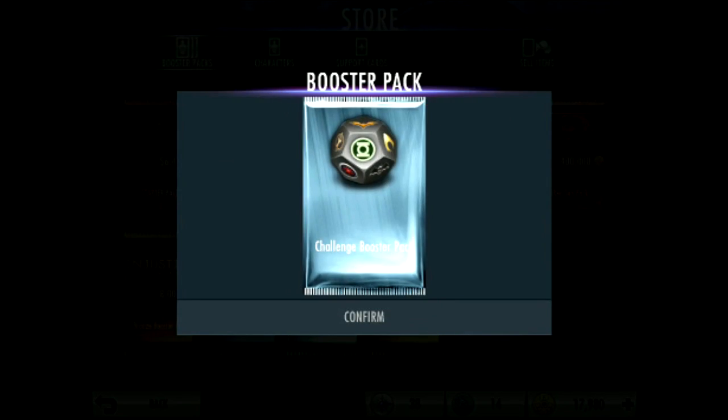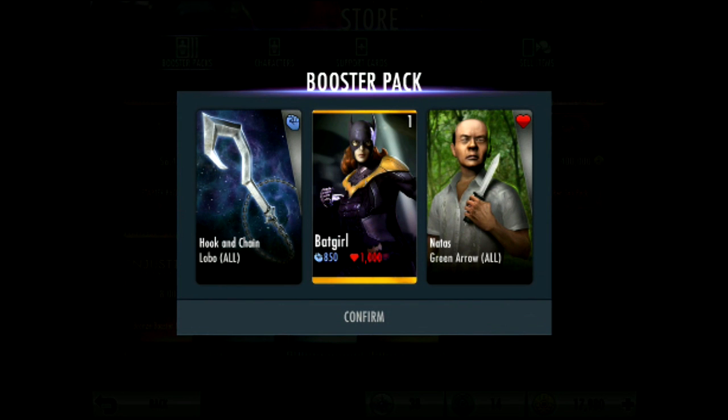Open this pack and we get Batgirl! I haven't heard of anyone getting Batgirl out of a challenge pack, but anyway — just got Batgirl. Also got Nata's for Green Arrow and the hook and chain for Lobo.